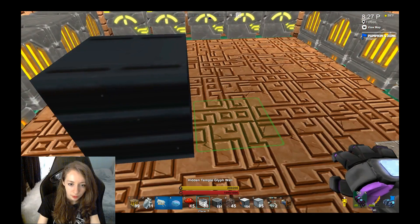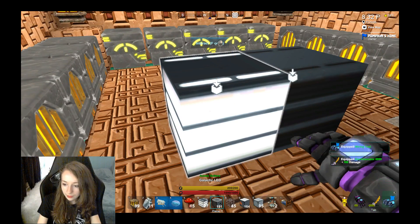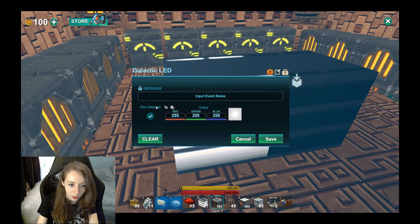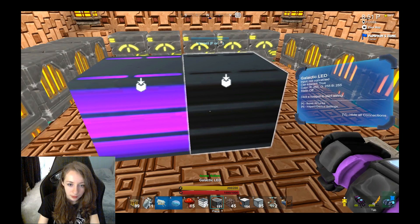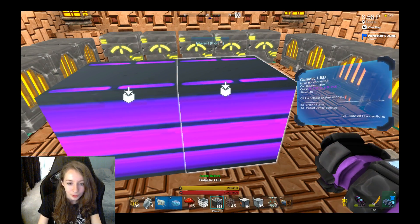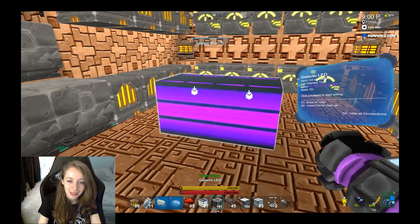I'll show you one more thing they added to LED lights. If you go to the settings with your Galactico LED and you press copy and save up here — copy and save — you can put any color you want. For example, if I change the color to purple and copy it, then save, I can go in here and press paste and it does the same color. That looks awesome. You can do this to any LED lights you want.